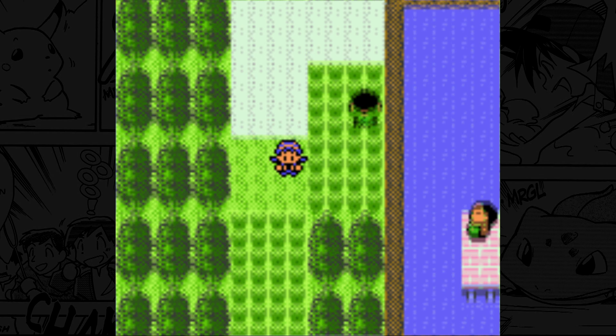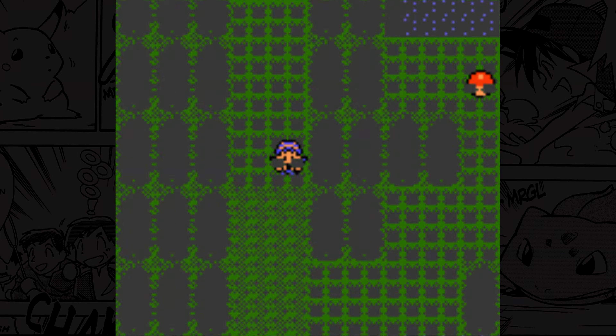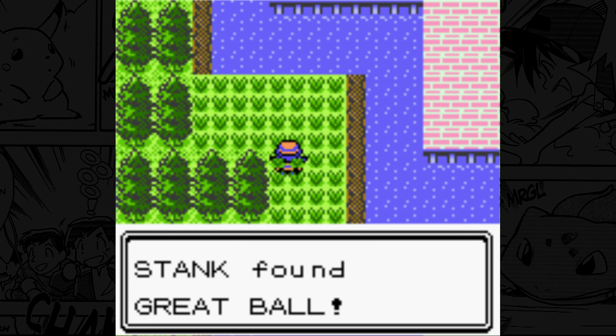Number 5: Route 32. This route is memorable for me because it's the route where I would always start really getting more of my Pokemon team together. A couple of my favorites to catch here in Gold and Silver have always been Mareep and Wooper, which are both really strong Pokemon that you can add to your team early, and they'll help you throughout your whole entire journey through Johto.